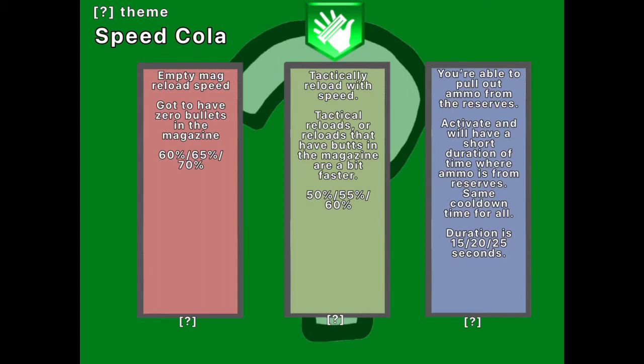The blue one is Stock Option — a Gobble Gum from Black Ops 3. It's able to pull into ammo reserves. You activate the ability by double-clicking square, and then you'll start reaching into your ammo reserves. The cooldown time is the same for all of them, but you're able to upgrade the duration from 15, 20, to 25 seconds.